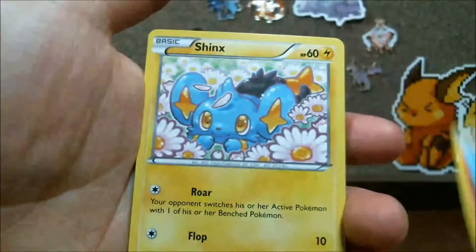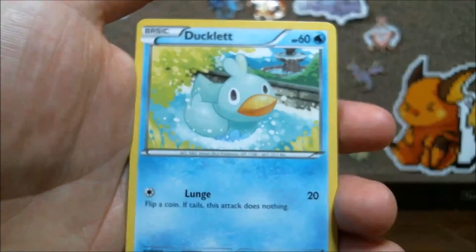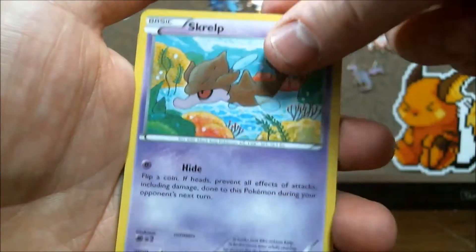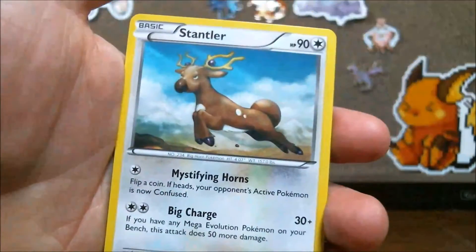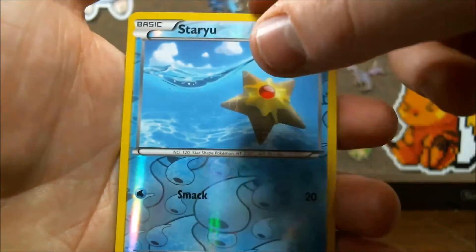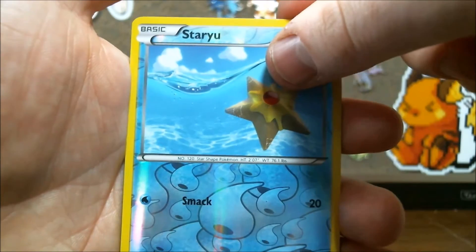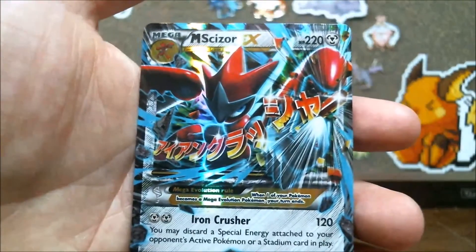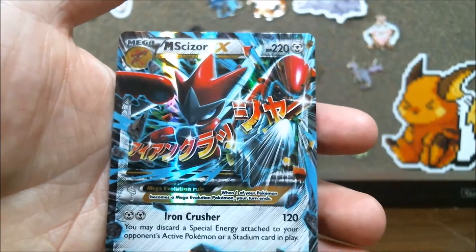Anyway, we're going to start with a Numel, a Shinx, a Ducklett, a Honedge, a Skrelp, an All Night Party, a Stantler, a Slowbro, a Reverse Staryu. And our first rare of today's episode is... look at that, guys — it's a Mega Scizor EX!